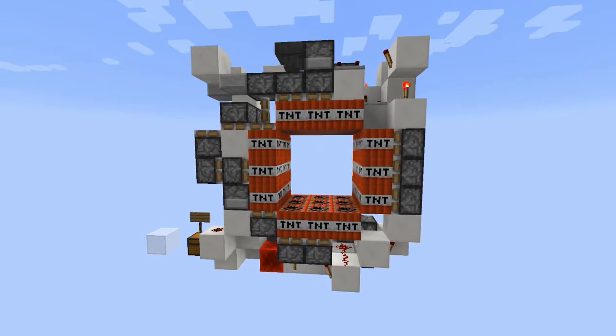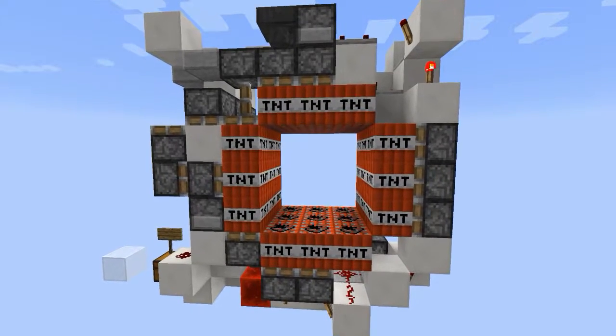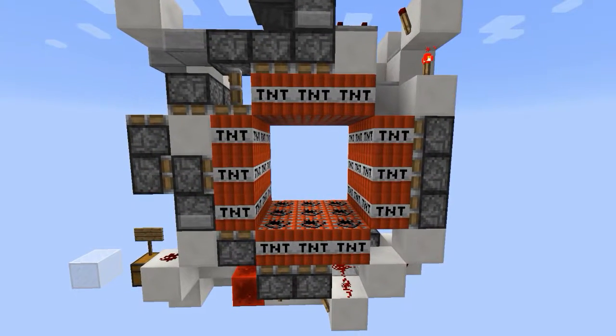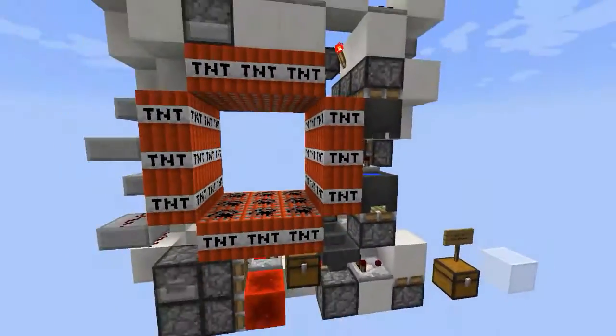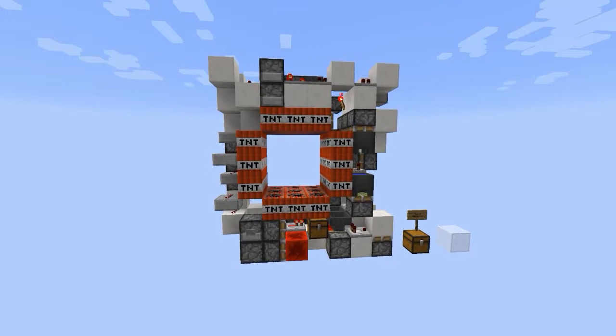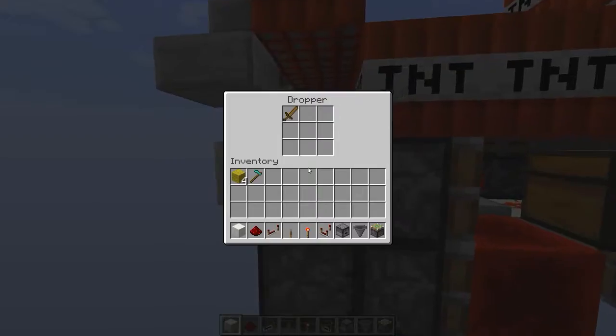Hello and welcome to a new video. Today what I have for you is this 3x3 TNT door. It is currently the world's smallest and I don't think it is possible to make it smaller. Right now Cubemaster claims to have the smallest one, but this is actually smaller than his. So let's see it in action.